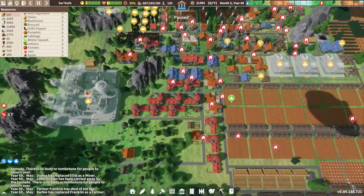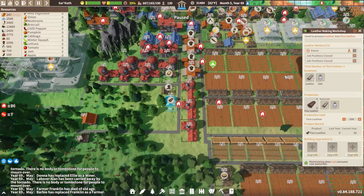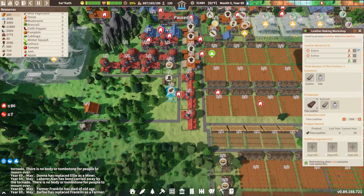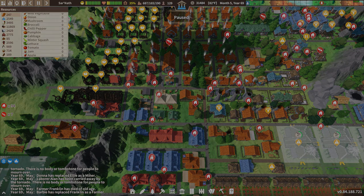We got our salt working, we got our leather up and running — it's not probably good enough yet, but we got the one working. That's what we wanted to do this episode. Thanks for coming and hanging out with me. Thanks for supporting the people in their crisis — two tornadoes in a row, I don't know what's going on here. We'll have to get these tornadoes figured out and get some shelters built. Thanks for watching, have a great rest of your day, and I hope to see you on the next episode of Settlement Survival.